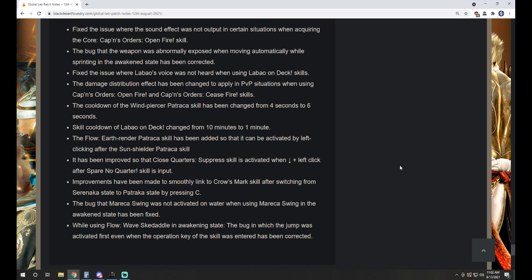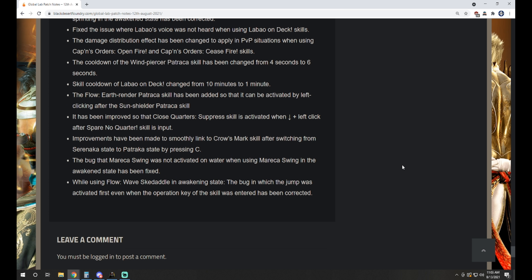Corsair has some issue fixes and bugs — as usual we don't launch classes on the Global Labs anymore and just throw them right onto the main servers. Some actual tweaks: damage distribution effect has been changed to apply in PvP situations when using Captain's Order's Open Fire and Ceasefire skills. The cooldown of Windpiercer Patraca skill has been changed from 4 seconds to 6 seconds. Labo On Deck skill cooldown changed from 10 minutes to 1 minute. Flow Earth Renderer Patraca skill has been added so it can be activated by left-clicking after Sun Shield or Patraca. The bug that Maraca Swing was not activated on water in Awakened State has been fixed.